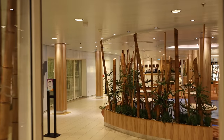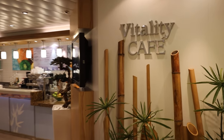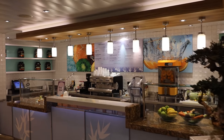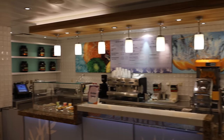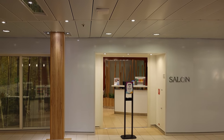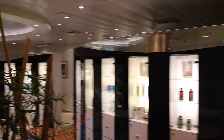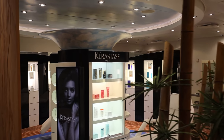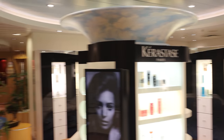Walking back here, you have Vitality Cafe where you can get specialty smoothies, protein smoothies, and fresh juices. Diamond members can use their diamond drinks here. There's also the salon for hair or nails, and a barber shop. The kiosks here are for products used in the spa treatments. There's a check-in desk, and the thermal spa is to the right.